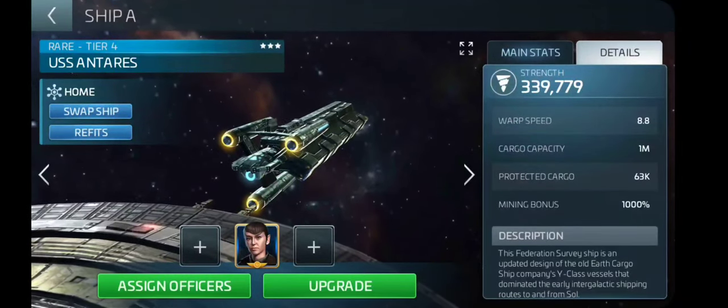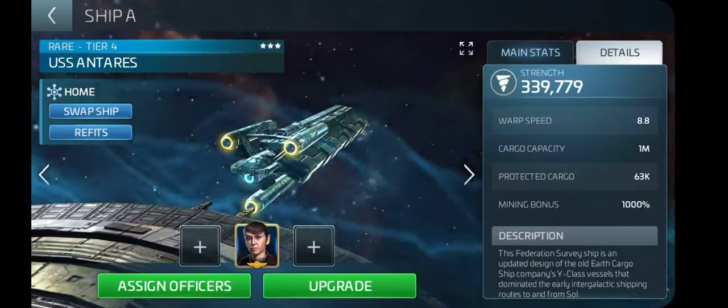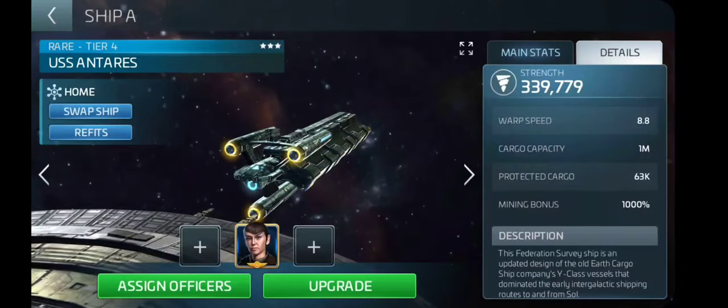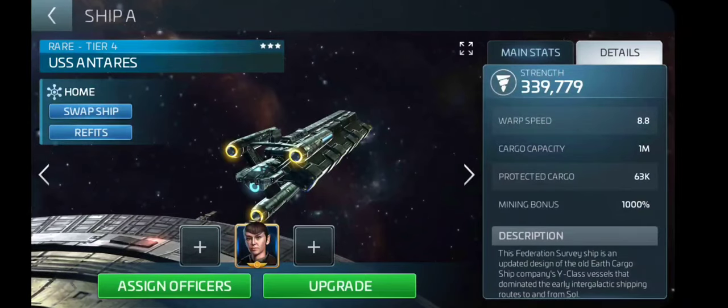It might even hold two cycles worth of nodes. Depending on where you're mining, it might even hold three. But you're at least going to take home that number right there, 63,000. Let's go ahead and make this ship a little faster — we see that it's warp 8.8. Let's go ahead and find a group.